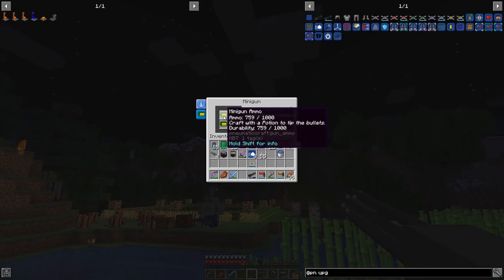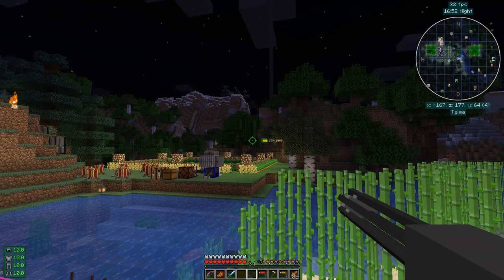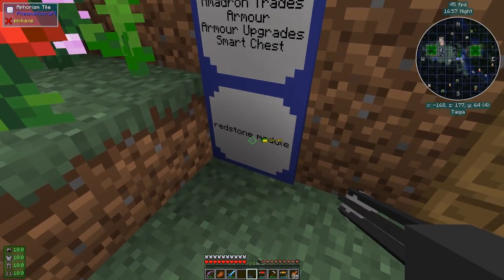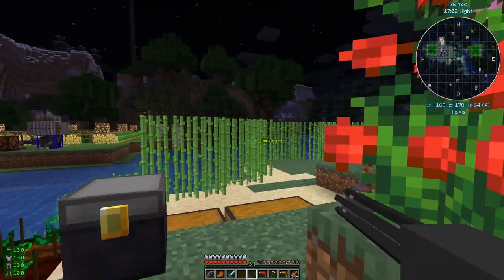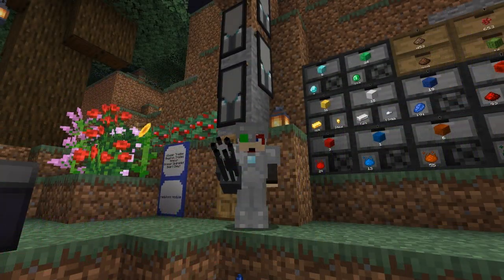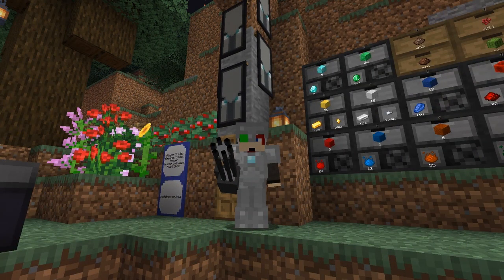The minigun does zoom in a long way with shift right-click, which is brilliant for ranged combat. You can also configure which armor pieces are stored in it. I didn't cover the redstone module today, but we'll do that next time as it's a neat feature. That's all I've got time for — next episode I'll finish off more upgrades and we'll cover the redstone module. I wish you all the best and see you next time!